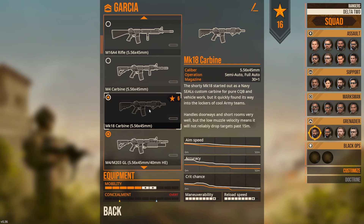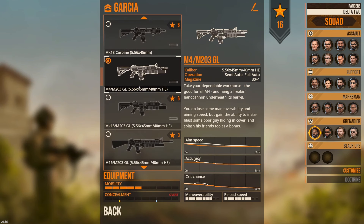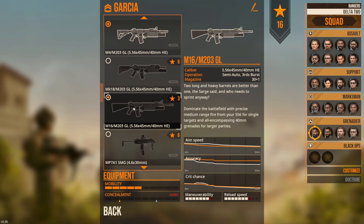Next up we've got the Mk18. This is going to be the go-to weapon if you're in super close quarters, just because of that shorter barrel length. In these missions we're not taking shots out to 300 yards really, so it's best suited for close quarters. For the most part your M4 and your Mk18 are going to be good. Down here, using the Grenadier class, everyone's got a grenade launcher attached to the bottom. M4 is good all around; Mk18 good in close quarters; M16 definitely doable but a little more difficult to move around with that 20-inch barrel.